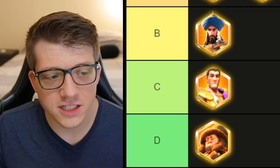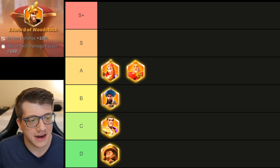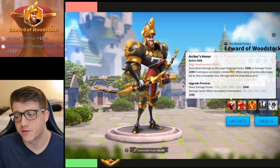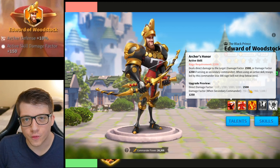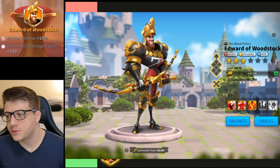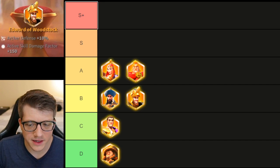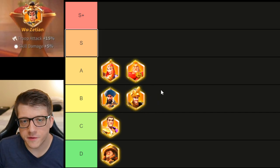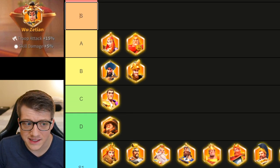Edward of Woodstock gets 10 defense and 150 active skill damage factor, bringing his active to 2650. Some people might wonder if Edward-Tamiris rallies are back — they're not. His rage requirement alone prevents him from being usable in Season of Conquest. Going from 2500 to 2650 damage doesn't really change anything. The 10 defense is nice since he already has a lot of health, making him slightly tankier, but Edward is just such a bad commander overall. I'll put him just behind Saladin.